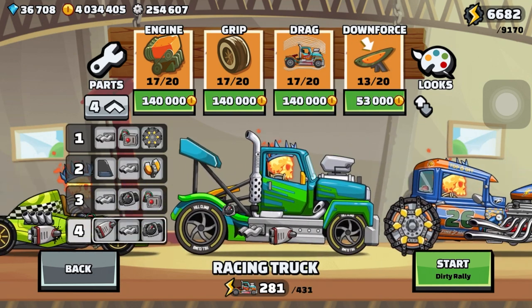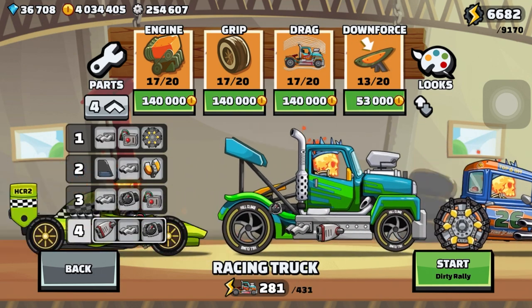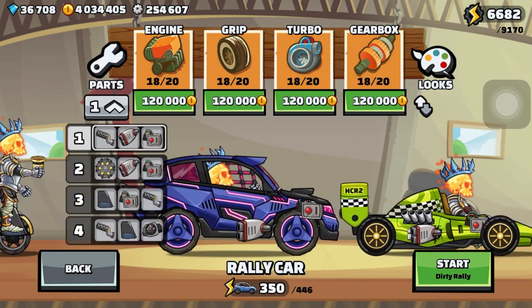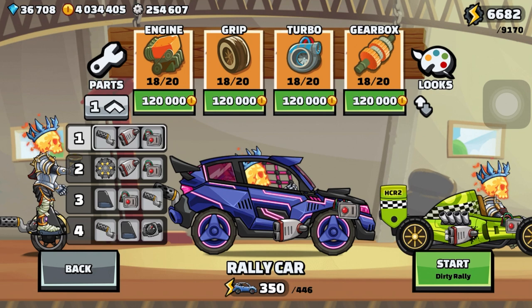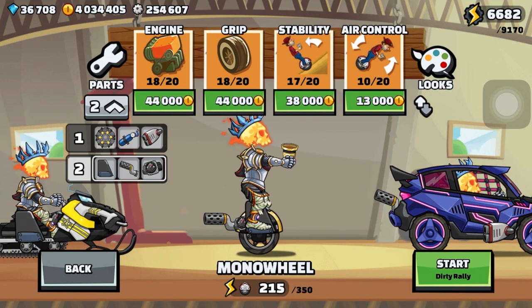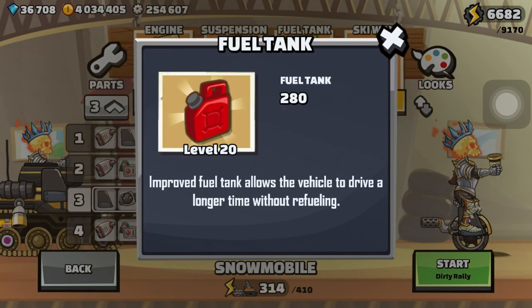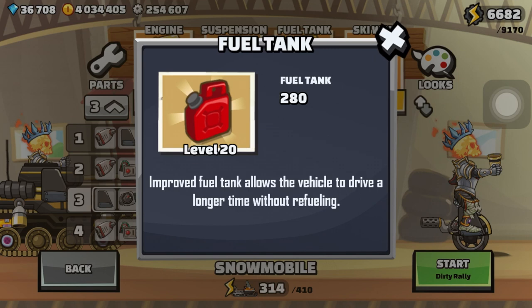My hot rod is at 17, my racing truck all at 17. Formula at 17, 18. My rally is going to be a little bit higher — all 18 — because it's the car I use the most, especially during cups. My mono wheel is really high; there's actually no need for it to be this high. Snowmobile is pretty cheap, so you don't have to have it like this. The one thing I would say is have the fuel tank at max — any car that has fuel, have it at max.